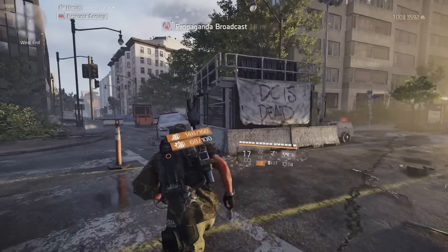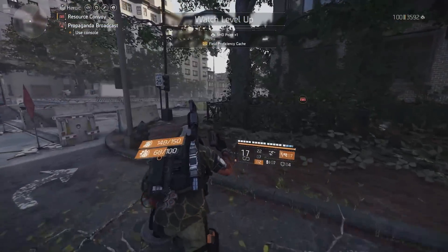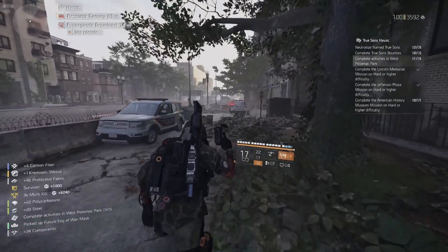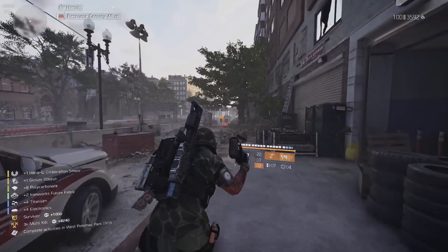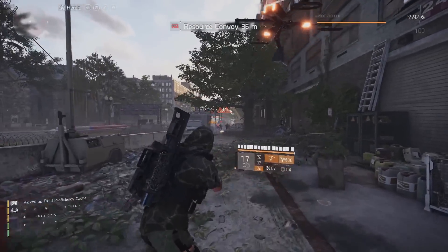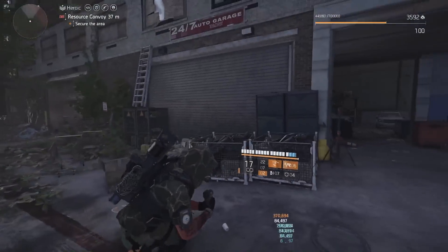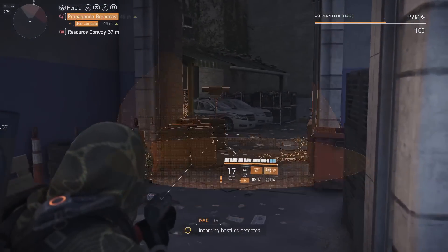Resource convoys are great because you have your initial enemies — about four to five guys — and then after that you get two waves on normal resource convoys. They'll come through a manhole cover, the back of a truck, or a doorway. As you can see we have one in front of us right now. I personally like running a status effect build — I'll show a quick rundown of it at the end of this video.